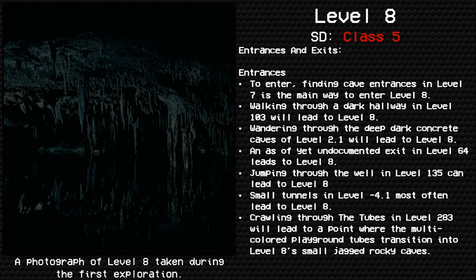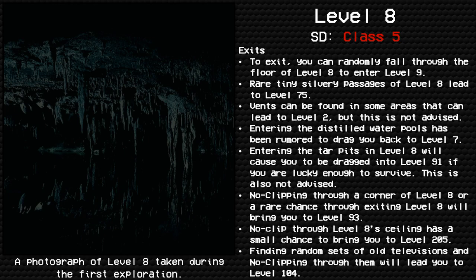Entrances and Exits. Entrances: Finding cave entrances in Level 7 is the main way to enter Level 8. Walking through a dark hallway in Level 103 will lead to Level 8. Wandering through the deep dark concrete caves of Level 2.1 will lead to Level 8. An as-yet undocumented exit in Level 64 leads to Level 8. Jumping through the well in Level 135 can lead to Level 8. Small tunnels in Level -4.1 most often lead to Level 8. Crawling through the tubes in Level 283 will lead to a point where the multi-colored playground tubes transition into Level 8's small jagged rocky caves.